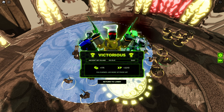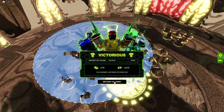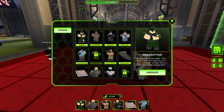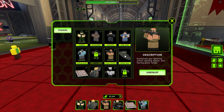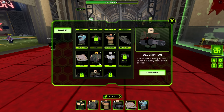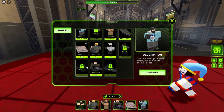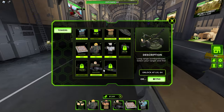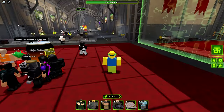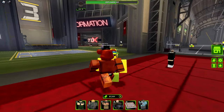There we go — one easy win. These rounds do take around 15 minutes, but we got gold and XP. Back in the lobby, to recap: start with the Ranger, then buy the missile troop, then the farm, then the DJ support, then the Juggernaut, and after that buy whatever you like. That's a complete beginner's guide for Tower Defense X — go ahead and leave a like, subscribe, turn on post notifications, and I'll see you in the next video.